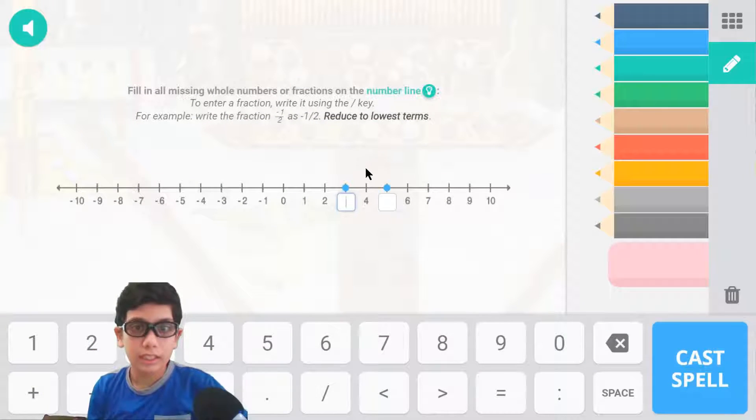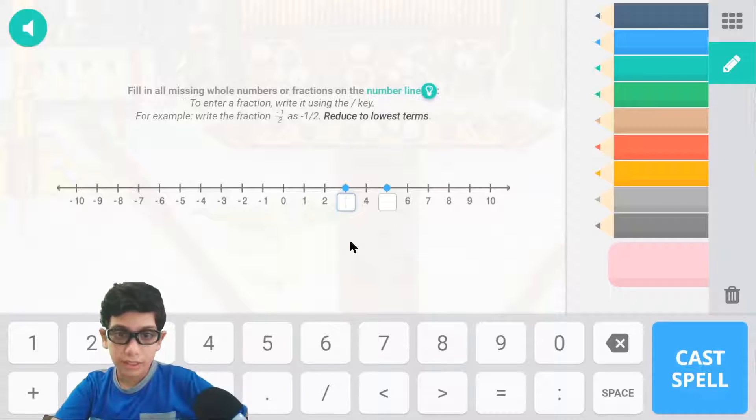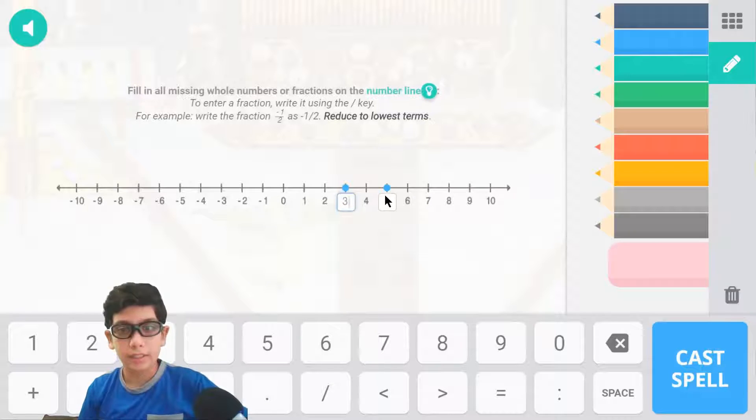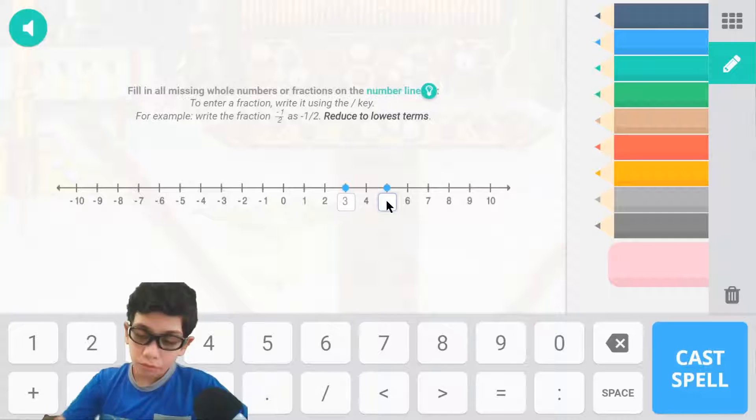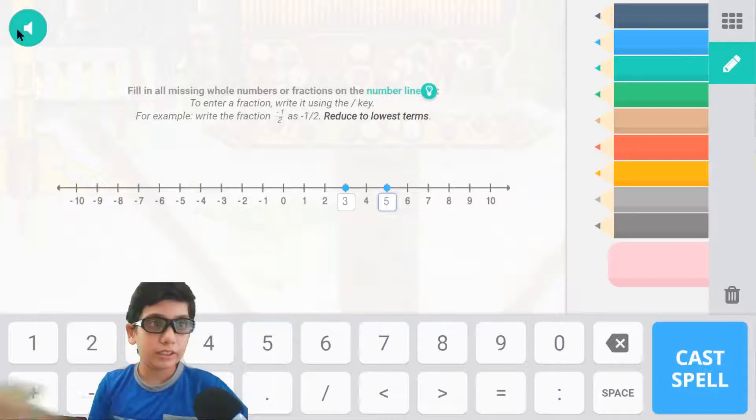This is a number line problem. Let's figure out the answer. What comes after 2? It is 3 — and I'm pretty sure everybody here knows how to count. What comes after 4? 5. And now we can click the speaker.